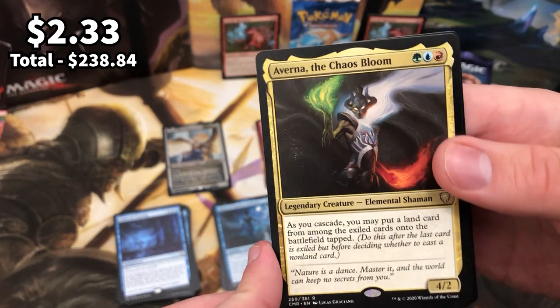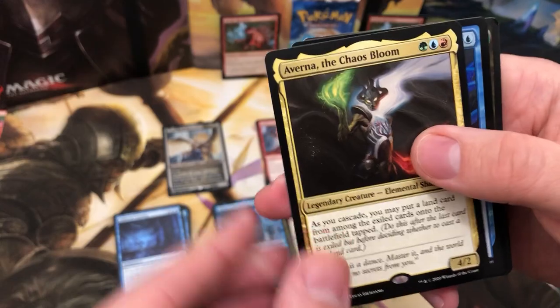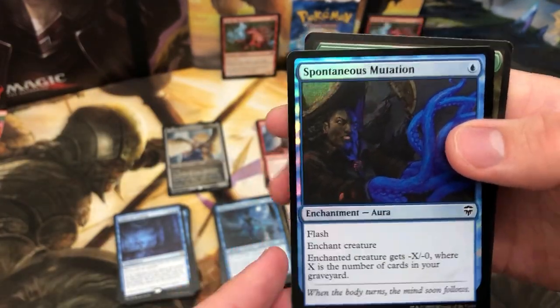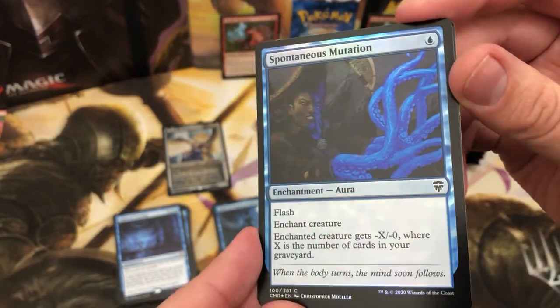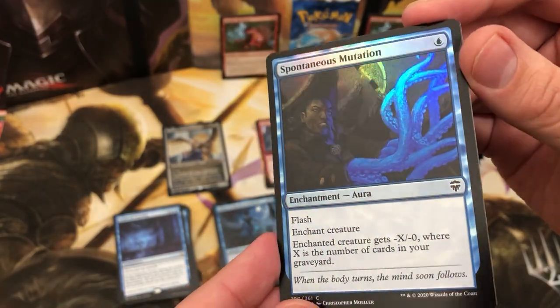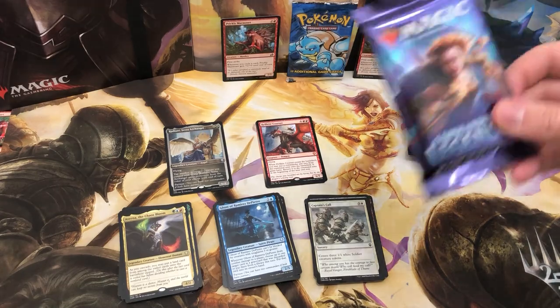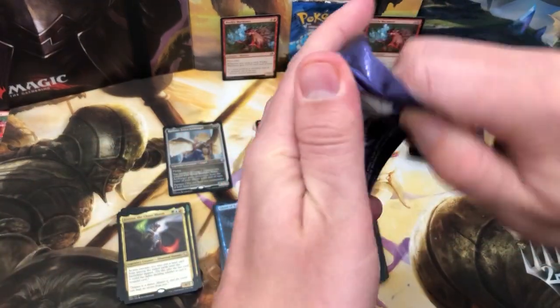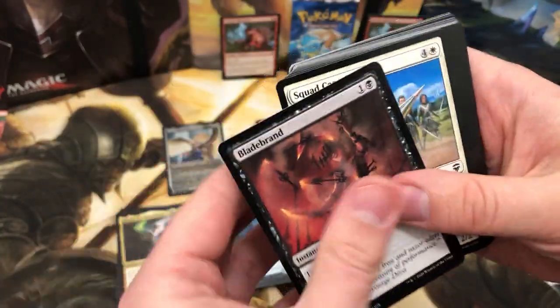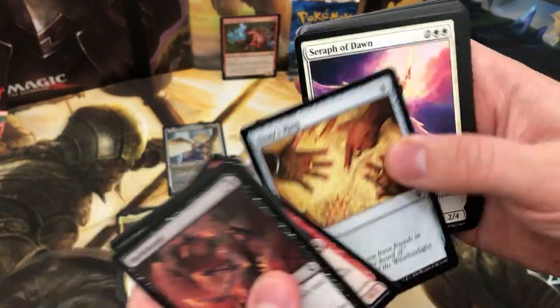We've got three rares — a three rare pack. Another cascade — wicked stuff. Not the four rare I was really hoping for, trying to be chill. Spontaneous Mutation. Two triple rare packs — you cannot complain. It's really weird opening a booster box with 24 packs instead of 36 and packs of 20 cards instead of the normal 15.